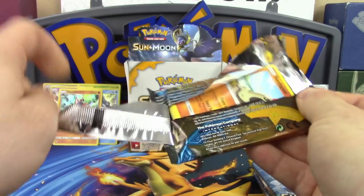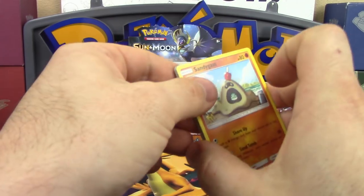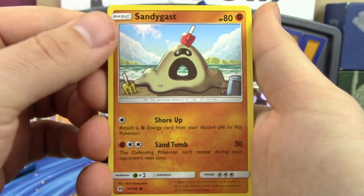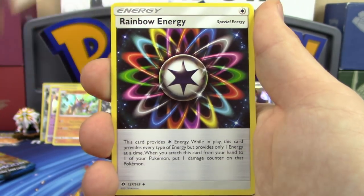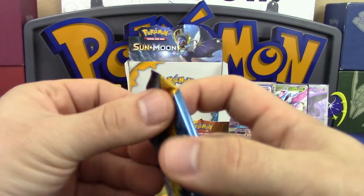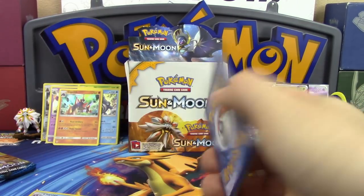Seven packs to go. With 149 cards in the set not including secret rares, it might be difficult to complete given these pull ratios. Next pack: Sandygast, Roggenrola, Cosmog, Cosmog, Fomantis, Alolan Grimer, Psychic Energy, Hypno, Trumbeak, Rainbow Energy, reverse holo Crabrawler, and Clawitzer.